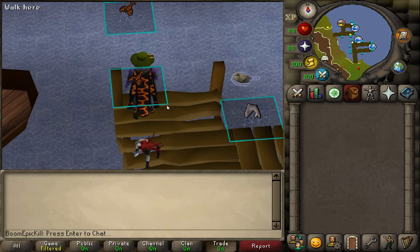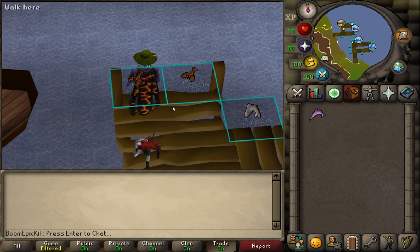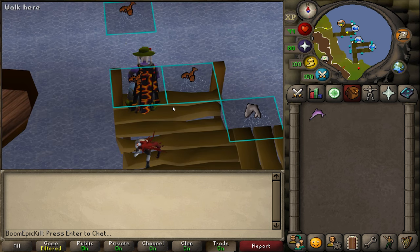At level 75 fishing and 85 cooking, you can start using an infernal harpoon to fish swordfish and tuna in the Fishing Guild. The close proximity to a bank and the invisible +7 fishing boost make this the best place for this method. This method is noticeably more AFK than monkfish fishing, since the spots move less often and are closer to each other. With the infernal harpoon, your inventory fills up more slowly than with other harpoons. However, the profit is lower than monkfish fishing since you must recharge your harpoon every 5,000 uses. You can gain around 35,000 experience per hour at level 75 and 42k experience an hour at level 99.